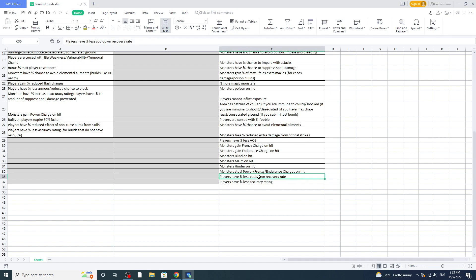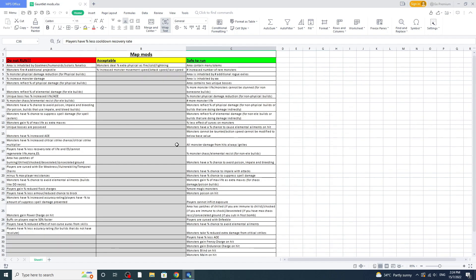Power charges — I generally don't run frenzy or power charge mods, but if you have minimum endurance charges, monsters can't steal those, so you can run it. Next, 'players have less cooldown recovery rate' — this affects traveling skills like Flame Dash and Frost Blink, giving them a longer cooldown. But if you have something like Whirling Blades or Shield Charge, no problem. 'Players have less accuracy rating' — already explained, it's a freebie if you have Resolute Technique or play spell caster.